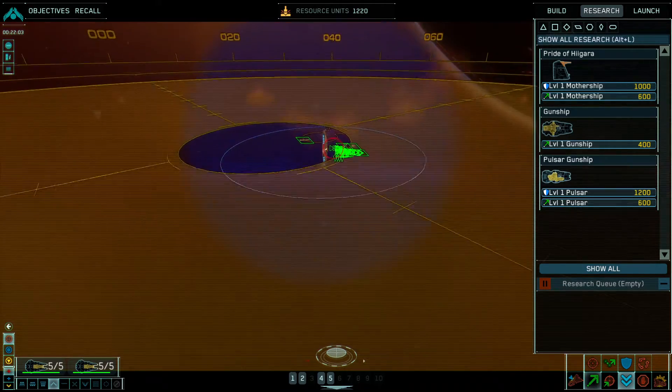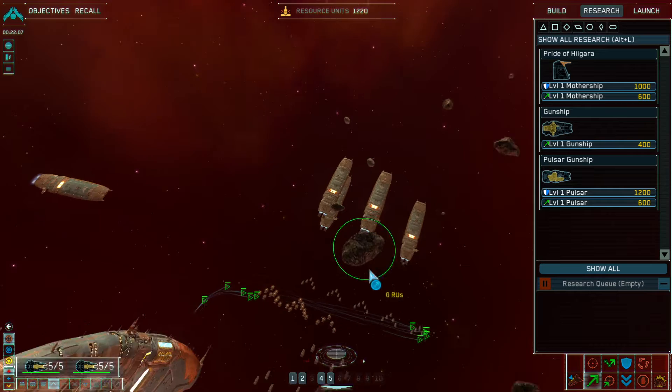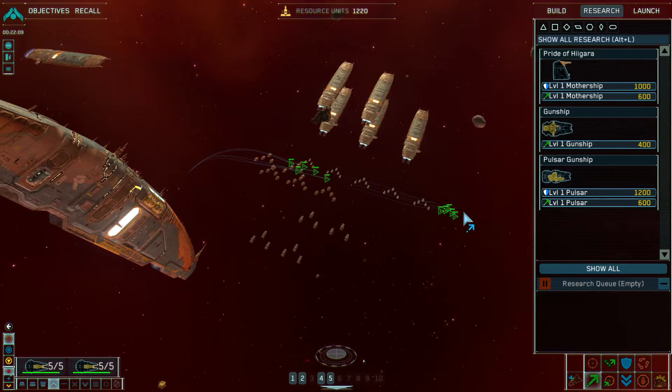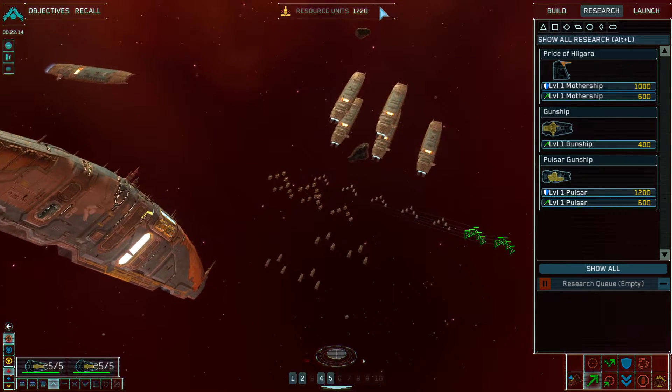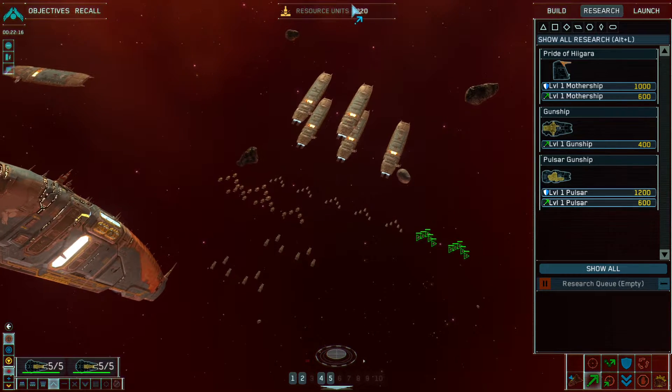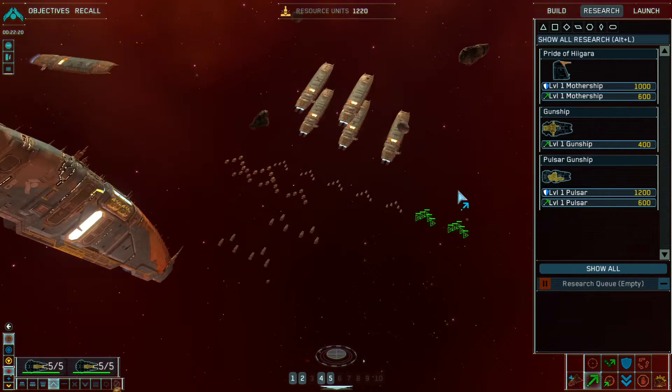Press the space button and get this tactical view, then you can pan around the map really quickly. Our two squadrons have docked — they're done now. We are out of resources to mine, so I'm going to save this last $1,200 instead of researching like I thought I would be able to.